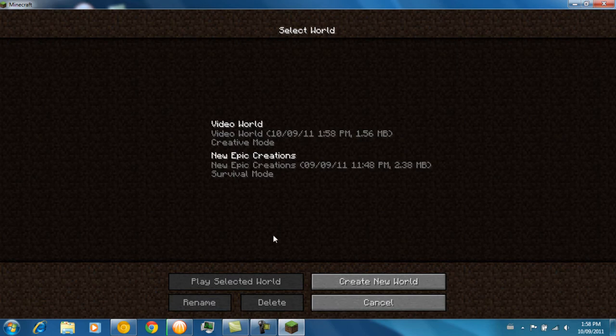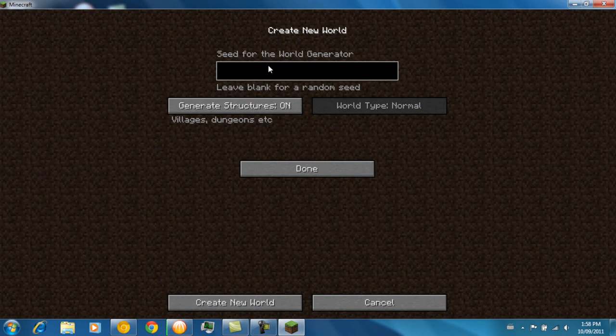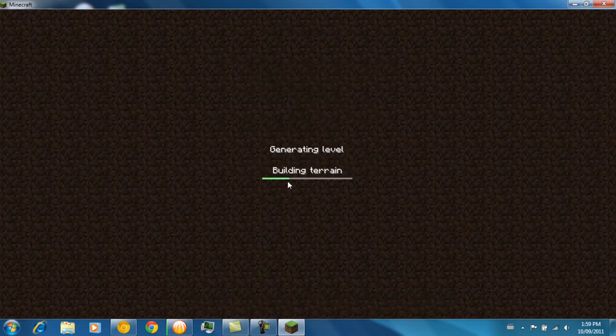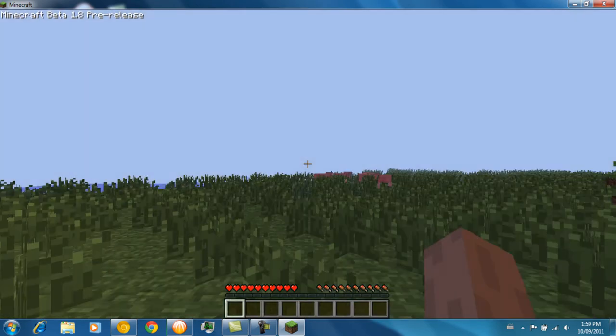Now I'm going to show you the survival mode. There are a few tweaks in survival mode. I'm also going to spawn in the NPC village. You can use that seed — 'gimme a break', all one word — and you can get an NPC village spawn right in it, or you'd have to search for a while.